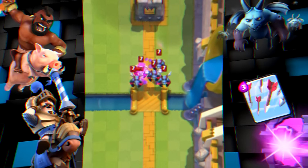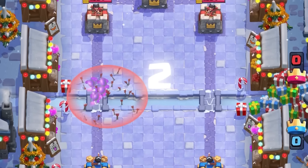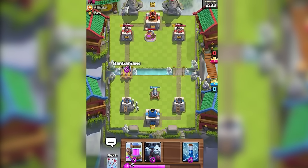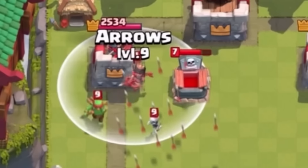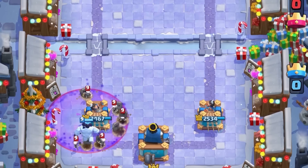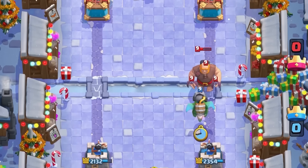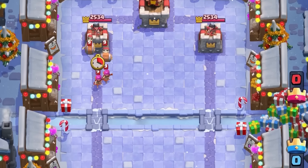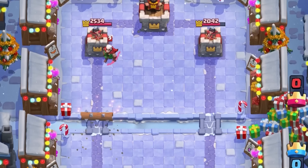Another difference was that Arrows used to shoot just one volley, unlike the three volleys they fire today. This made them less effective against certain troops — with just one volley, you couldn't wipe out the skeletons from a Tombstone, which could be the difference between winning and losing. Arrows were also particularly useless against Graveyard back then. But after the update that added three volleys, they became a much better counter to waves of skeletons. In 2017, they still struggled — they couldn't handle the Night Witch or the four bats she spawned, and didn't deal enough damage to wipe out Archers or Wall Breakers.